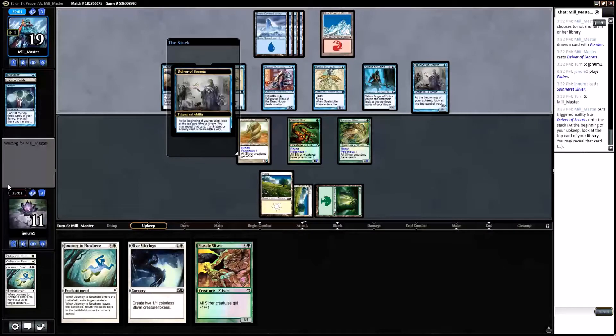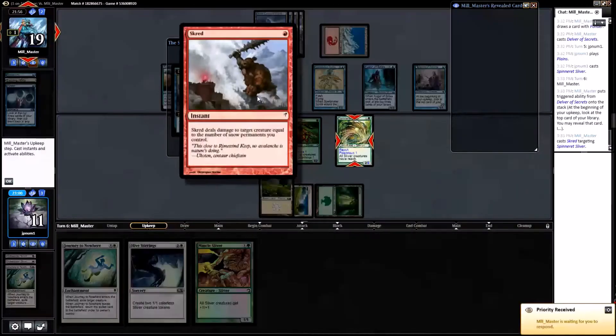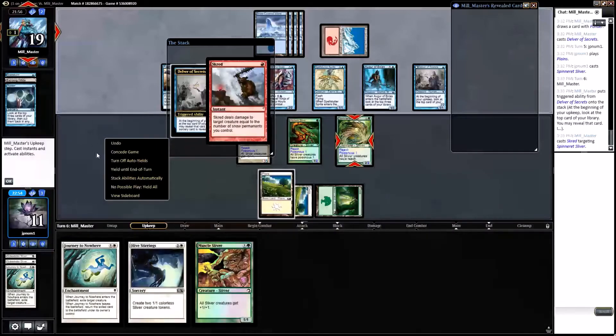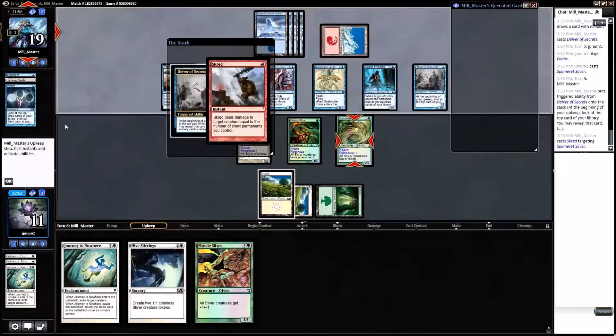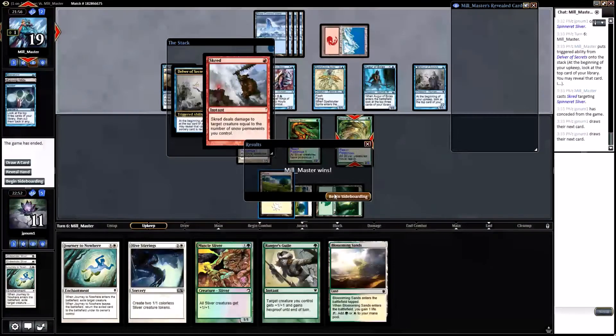I can just double block. Delver trigger — we flip the Delver probably. Oh, they're gonna Scry the Spinneret Sliver. Yeah, we're dead. Well, we're not dead yet... yeah we are. We'll just go ahead and scoop it up. Can't come back from the Scry on the Spinneret Sliver, unfortunately.